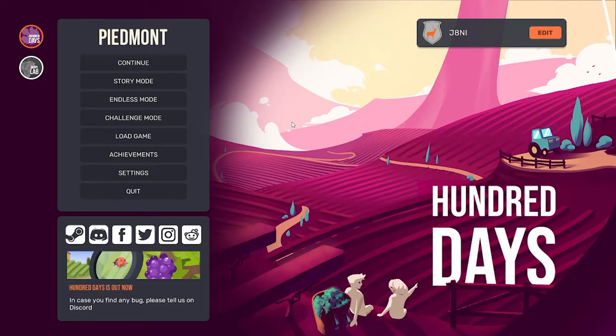Hey everyone, YanniPlays here and today we are going to play something different than Minecraft. We are going to play 100 Days. 100 Days is a wine simulator, so you're trying to get the best grape and make the best wine. And then at the end of the season you are trying to sell it for the highest possible price.